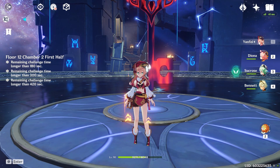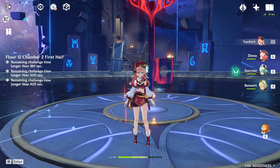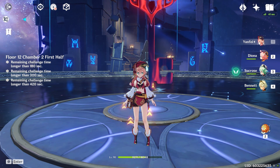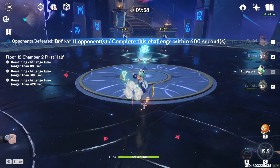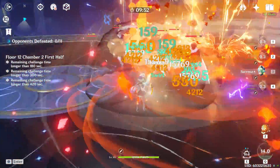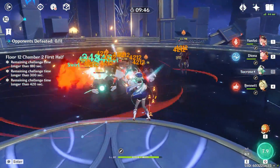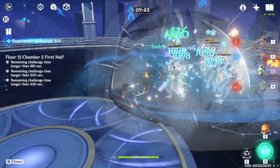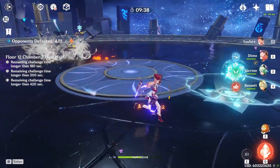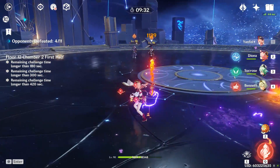Floor twelve chamber two is the one a lot of people might not get three stars on, and I understand why — because of the annoying Cryo Sission Maid that spawns towards the end. I like to save my Bennett and all my bursts for that moment so I can quickly burst her down. Try to put Sucrose's burst in the middle of the fight. Using Sucrose is a good idea because she deals so much swirl damage when enemies are grouped up, but make sure you're not using charge attacks so you have good stamina management.